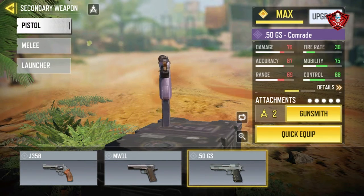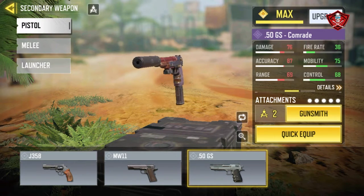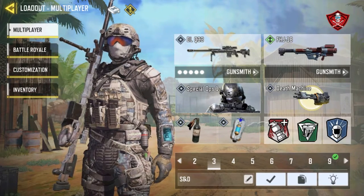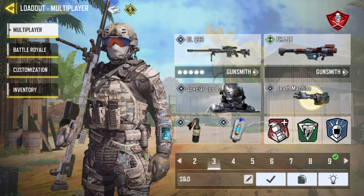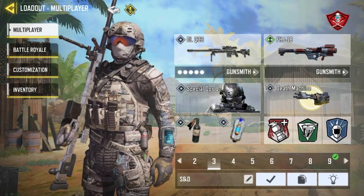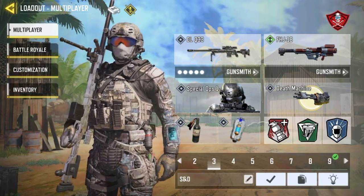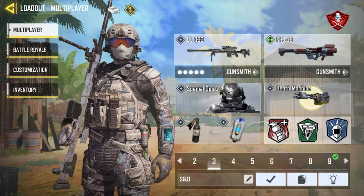Here are some steps to find your targets and set your sensitivities. Step one: set your sensitivity and your layouts. Step two: go to the target range to find your best aim. If it doesn't work, reset your sensitivity to whatever feels comfortable. Step three: go to 180 sensitivity.